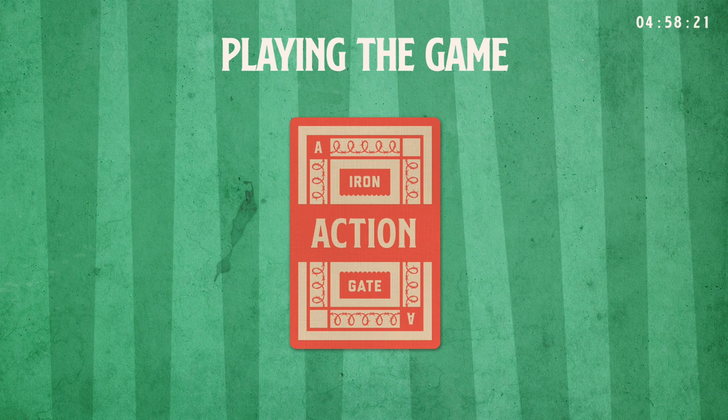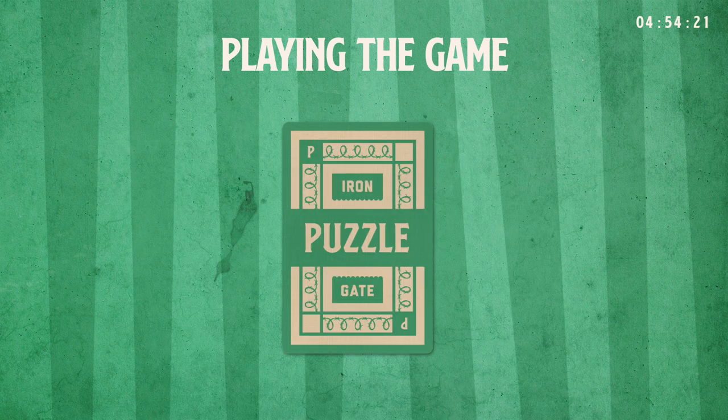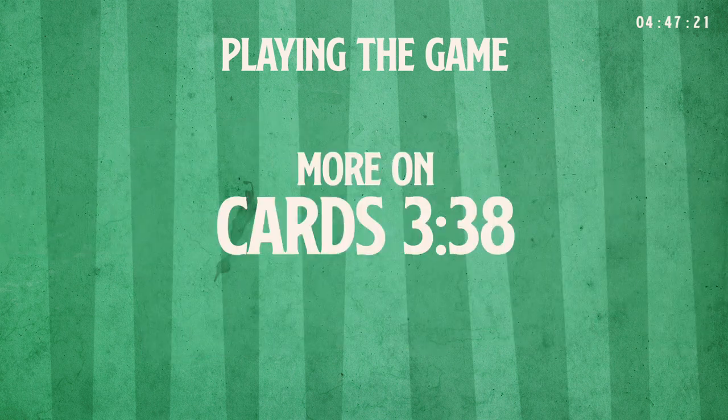If you draw an action card, start the timer and begin acting or drawing. If you draw a puzzle card, you may begin solving at the end of your turn. You have until the beginning of your next turn to solve the puzzle. More on cards and rewards in the cards section.